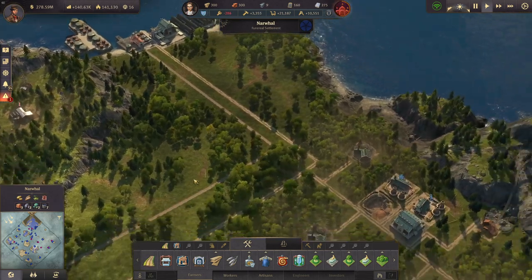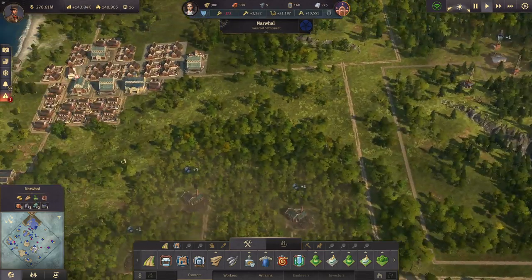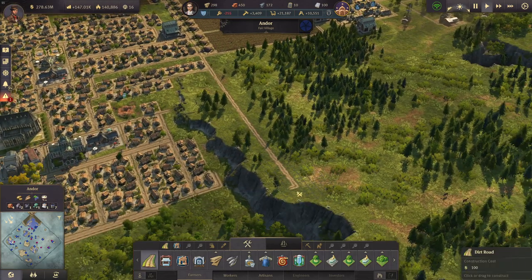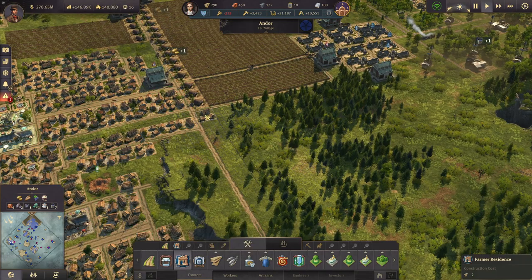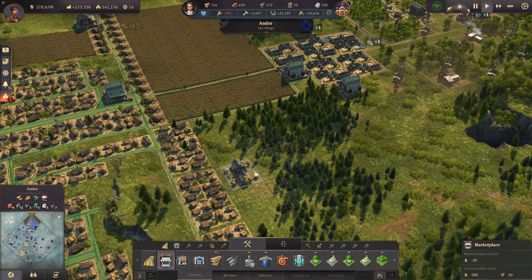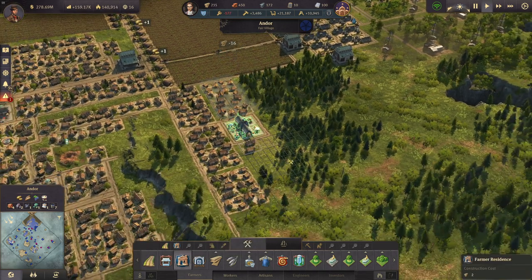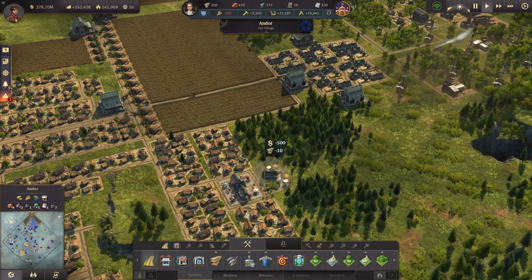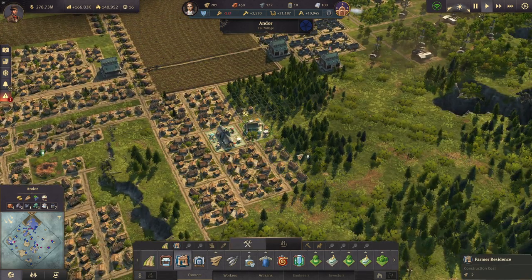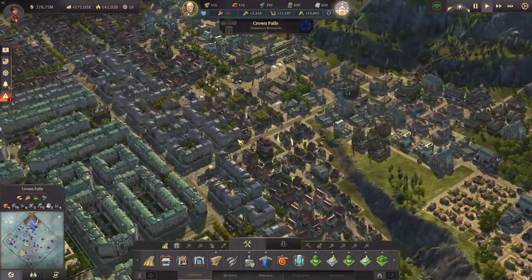Endor is okay. It looks like this is the only village we have, so we should have lots of farmers here — also up here with another marketplace. Farmer population is going to grow, so we're going to use more and more fish and schnapps where we're producing it, and less and less in Crown Falls. That's the goal. We have some more timber again, so we could continue upgrading some more workers — no artisans at this point.